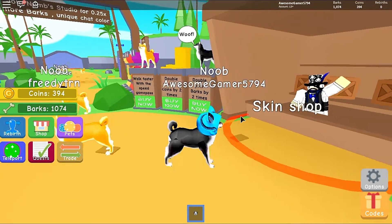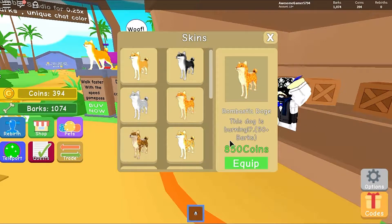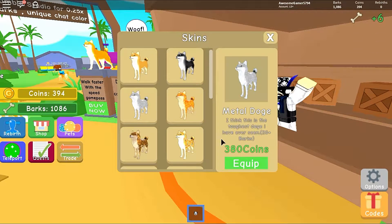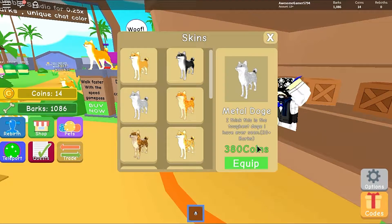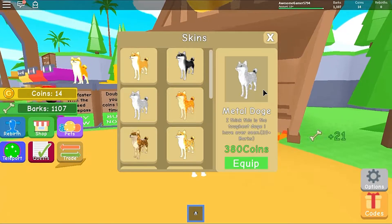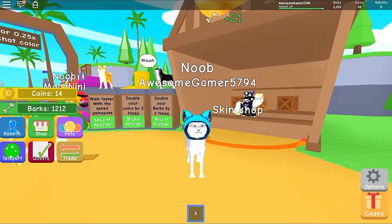Let's see if we can afford any new skins. The bombastic doge costs 850 coins — this looks so cool. The cabal doge is a lot of coins. We're getting the metal doge. Equip — I think this is the toughest doge I have ever seen, plus 20 barks! We just went from plus five barks to plus 20 barks — we are definitely going to get a lot of barks. We're at 1,200 barks already!